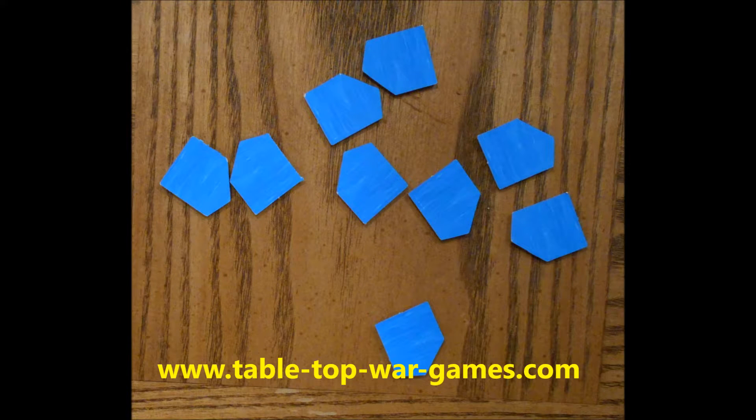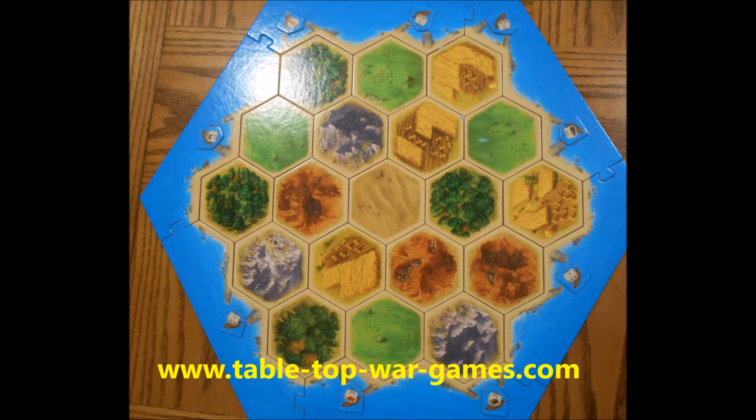Next, we turn the harbor tiles face down and shuffle them up as well. We place them randomly on top of the ship picture shown on the board.